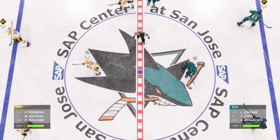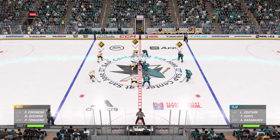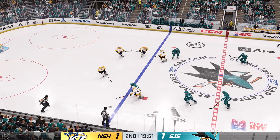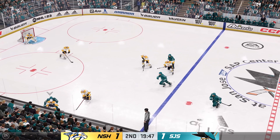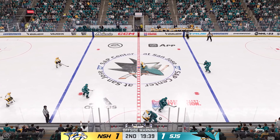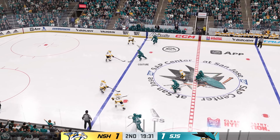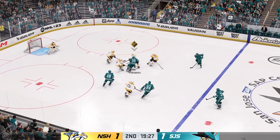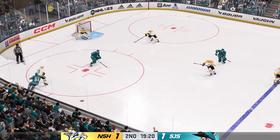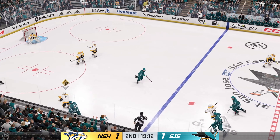Opening face-off here in the second period is about set to go. A tightly contested 20 minutes to start — let's see if this continues in the second. Along the boards, they battle for the puck back and forth. He gives it over to Carlsen. He takes the feed. Uses his reach to disrupt the play. Slides it across to Tomasino. What a chance, and it goes sideways.